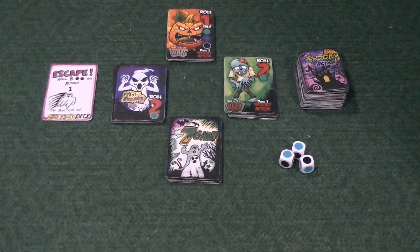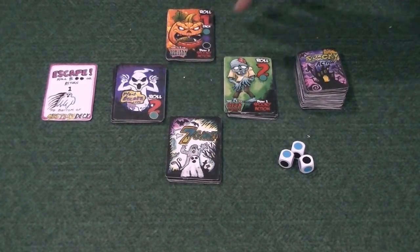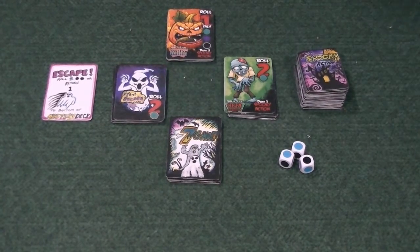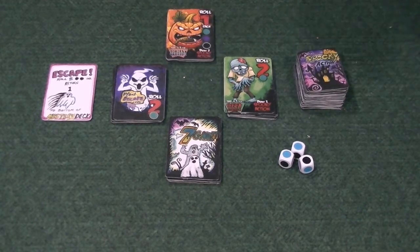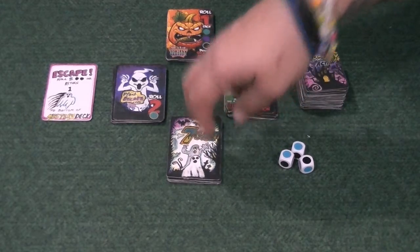Alright, this is Seven Ghosts and I'm going to show you how to play. Keep in mind this is a prototype I was sent, so what you see may not look like the final published game. You get 24 main cards, and each one of these stacks is six high. These three decks have the top card face up, and this stack is a mystery deck.